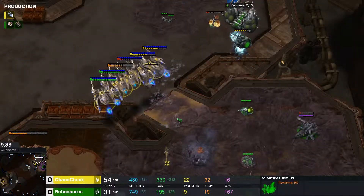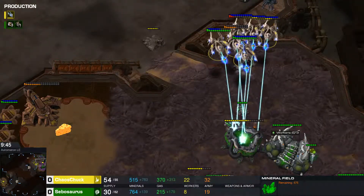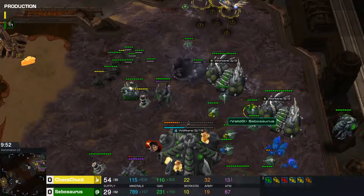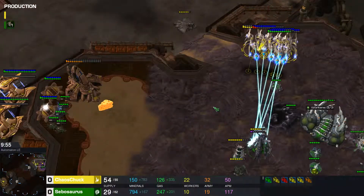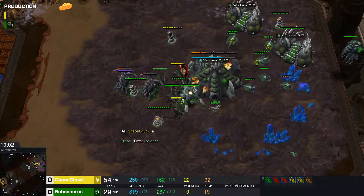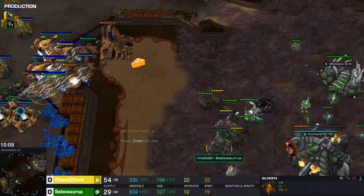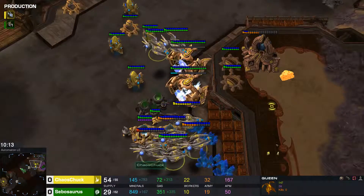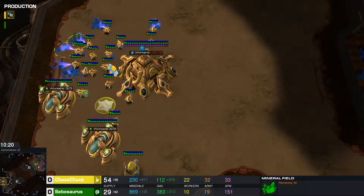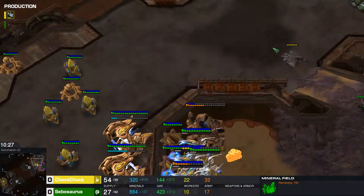Sebasaurus microing his heart out. These Void Rays not relenting — constant aggression from the Void Rays. Picks off the spawning pool, picks off more drones. Chaos Chuck types GG. Another spore going down. Lots of transfuses on the queens. More Void Rays coming out, but mining out in his main — look at the mineral patches, only 90 minerals left on some of these patches.